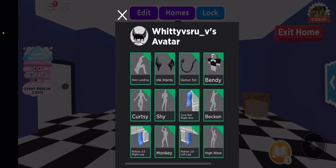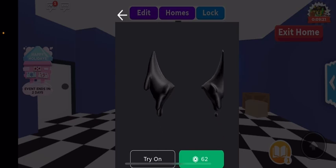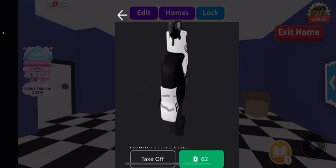You can just get any bendy shirt you want, but it has to be with gloves — well, it doesn't have to be, but if you want it to be. After you got the bendy shirt, you'll want to go get ink horns. Go search ink horns. You might not be able to find it immediately, but you'll have to keep looking until you find these horns right here.